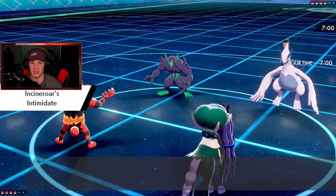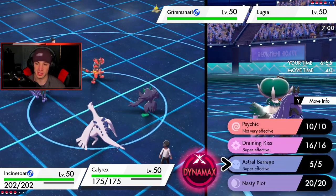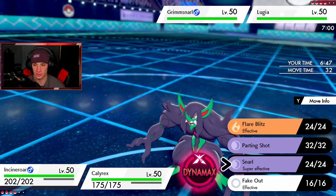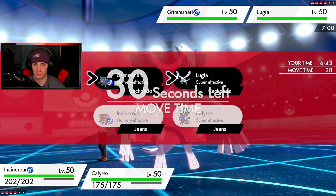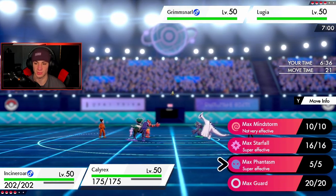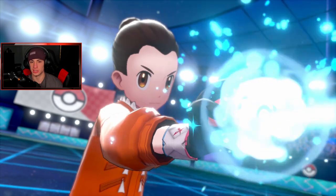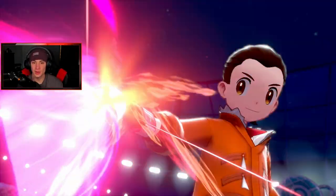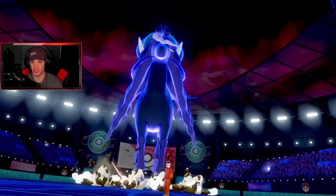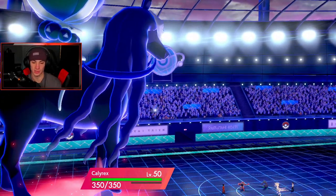We're gonna get the Intimidate drop on both these guys. Grimmsnarl is physical and Lugia is usually special attacking, so I'm going to Snarl. This could proc a Weakness Policy though. Actually I might Fake Out instead... no, I think I'd rather Snarl to get that Special Attack drop, then Dynamax and get the Max Phantasm off. I think that's the play. Lugia is probably running Weakness Policy - I can totally see it. But if we can start dominating with Calyrex and pick up a KO, it's going to be GGs because I'll just get a Grim Neigh boost.